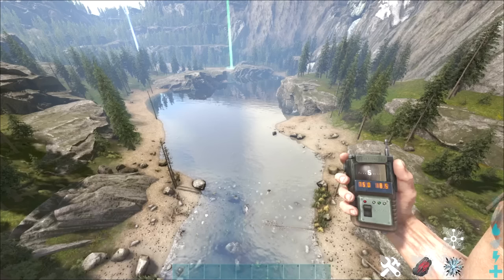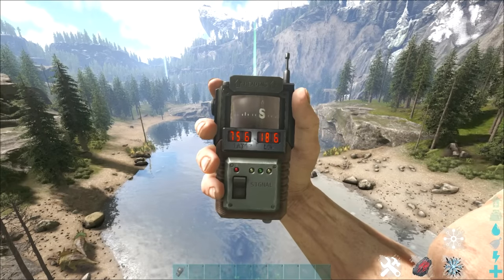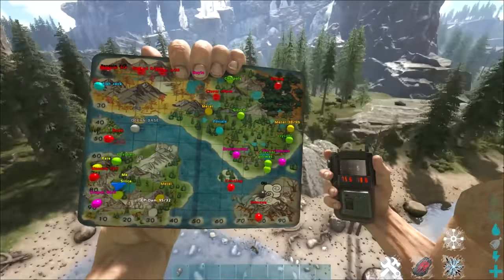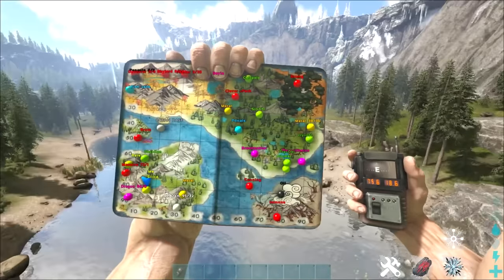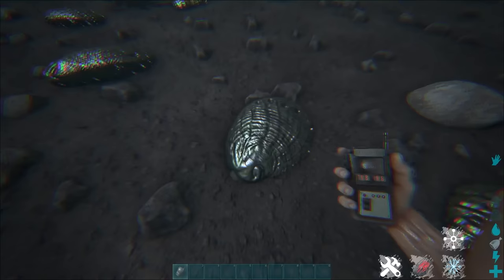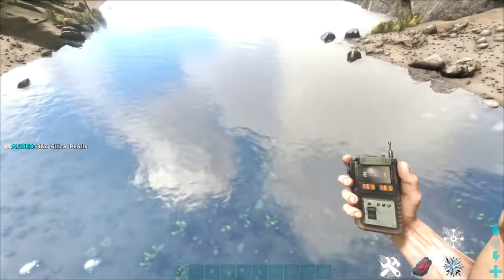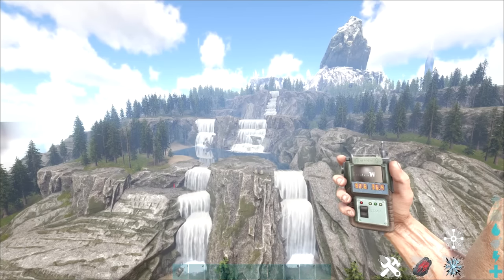For silica pearls there is a great lake that has a ton of them — these are the coordinates of the lake and this is where you can find it on the map, at the bottom left of Vardyland. You can see in the water there are silica pearls pretty much everywhere over this lake, so it's a great early game place — besides the piranhas — to get silica pearls.